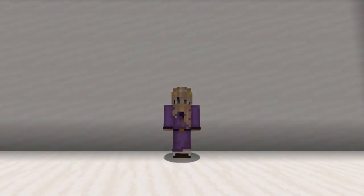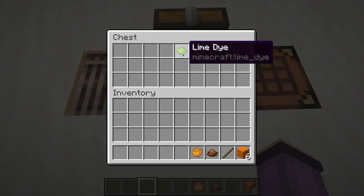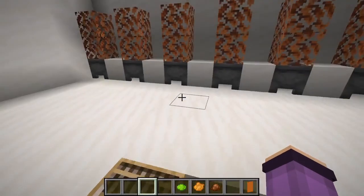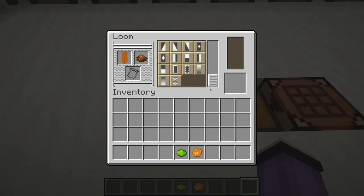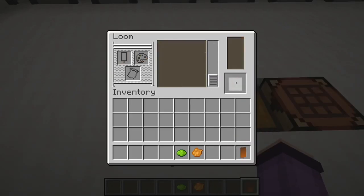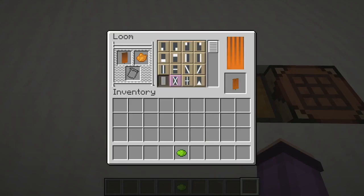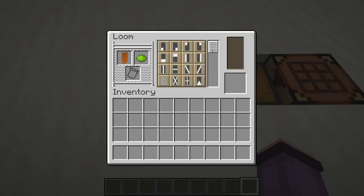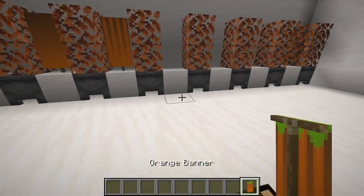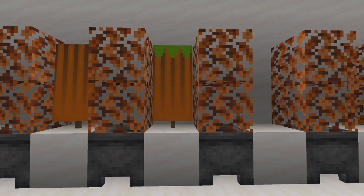The next thing we're going to make is a pumpkin banner. What we're going to need for that is six orange wool, one stick, one brown dye, one orange dye, and one lime dye. First we'll make our orange banner like that. Then we are going to give our banner a brown gradient coming from the top like that. Then we're going to give our banner some orange stripes like this. And finally we're going to give our banner a green stem — an inverted border at the top. And that is our finished pumpkin banner. I think this will be super cute in your world on your house as a little decoration — I'd love to see what you guys do with this.